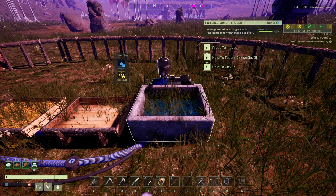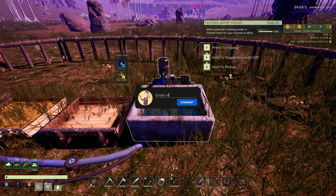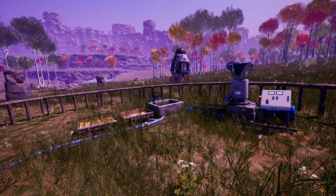Next up is the filtered water trough, which is going to be the best water trough in the game. This will require power and water, and you can toggle the device on and off as well. All this will do is stop your animals getting sick from drinking unfiltered water. And that is a quick look at the new troughs coming in the Lakeya update.